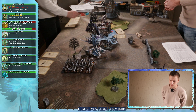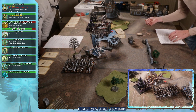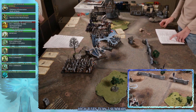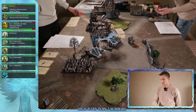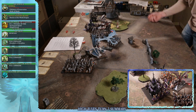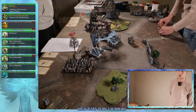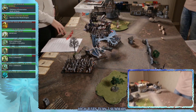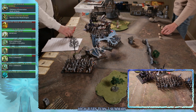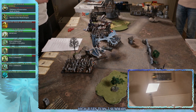Magic phase summary for turn two: miscasted again - my level 4 Archmage is now a level 1 wizard with only Hand of Glory remaining. Two spells got off but nothing really impactful other than giving them a ward save. Shooting did nothing. In combat the Terrorgeist died almost instantly. In the next combat the two mages were in a challenge and killed each other on initiative six. Phoenix Guard and Grave Guard battled - Grave Guard lost by two and crumbled.